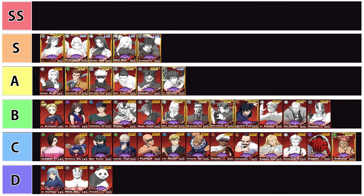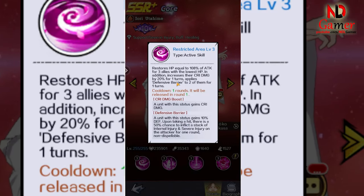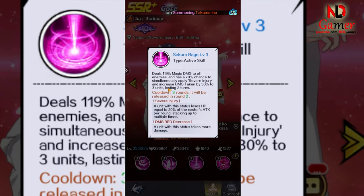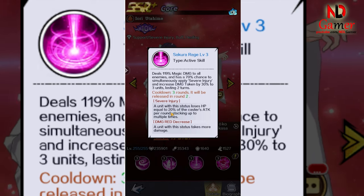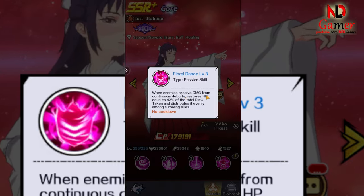Tier S includes: Iori Yudaheim, Kurushu Hana, Shoko Yeri, Mei Mei, and Toji Fashiguro. I place Iori Yudaheim in this tier because she heals a lot for allies, ensuring the team's survival. She excels in the support role, increasing critical damage and defense for teammates.